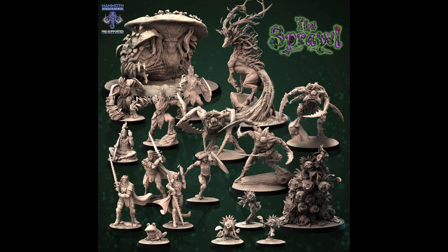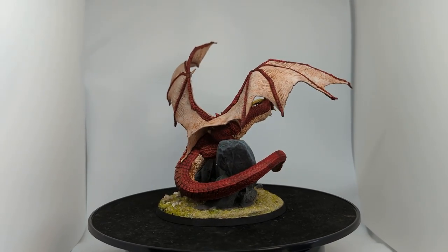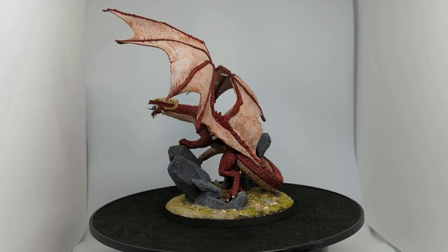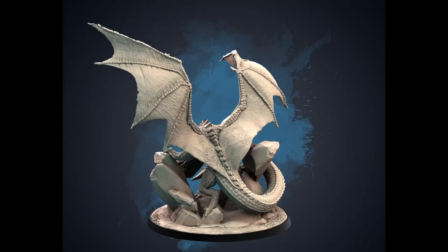There are also well over a hundred STL miniatures available during this campaign. Mammoth Factory sent some over to me including an incredible dragon that I've printed and done a quick paint job on. These are some of the most detailed STL miniatures I've seen — maybe ever. The way the wings stretch at the back, the flesh, and all of the individual scales have picked up beautifully. They do offer pre-supported files so if you've got a printer larger than mine, you can print these off ready to go. I'll leave a link to the Mammoth Chronicles Kickstarter in the description below.